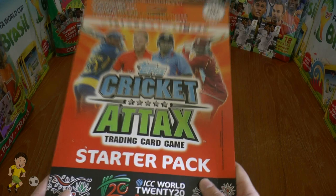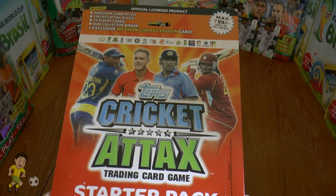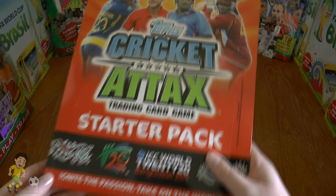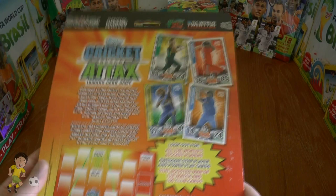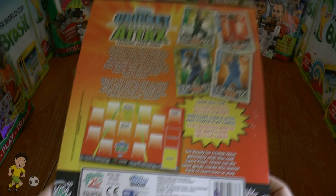This collection is not available in the UK and not available in Australia. We know how many of you guys like Cricket Attax, so we've decided to open one on our channel and suggest where you can get these items at a very cheap price. It's absolutely amazing. So here's the really nicely designed starter pack — there are Topps details on the front and the play pitch looks like it will be attached here.